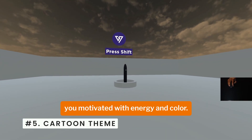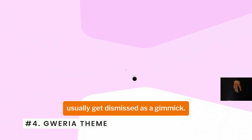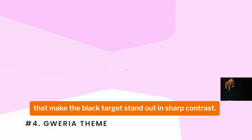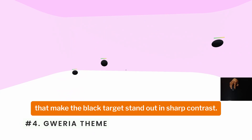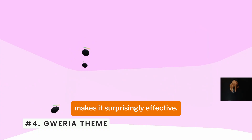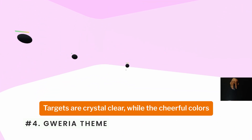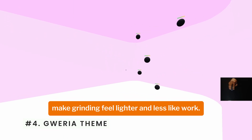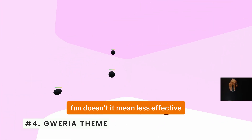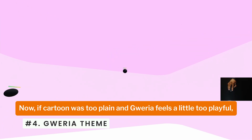Sometimes clean and simple can feel stale. If you want something that keeps you motivated with energy and color, this next one's for you. Bright and colorful setups usually get dismissed as a gimmick, but the Gray Area theme flips that idea with pink and white walls that make the black target stand out in sharp contrast. It looks playful at first, but that contrast makes it surprisingly effective — targets are crystal clear while the cheerful colors make grinding feel lighter and less like work.